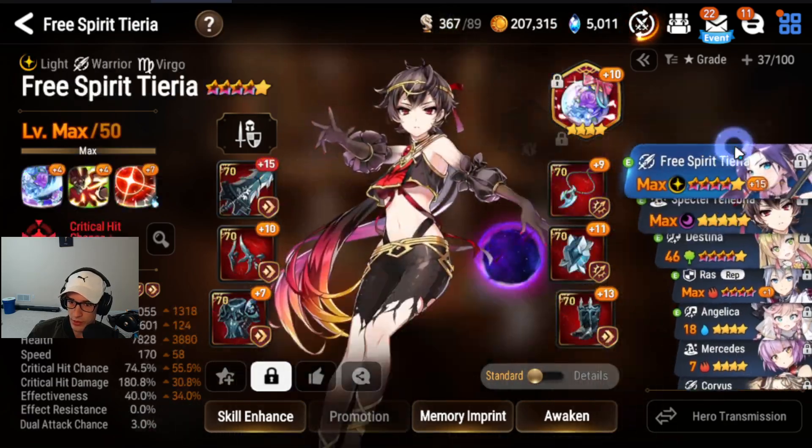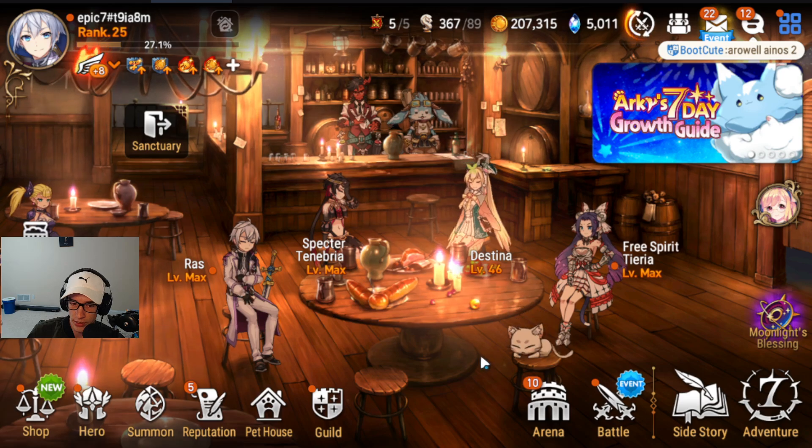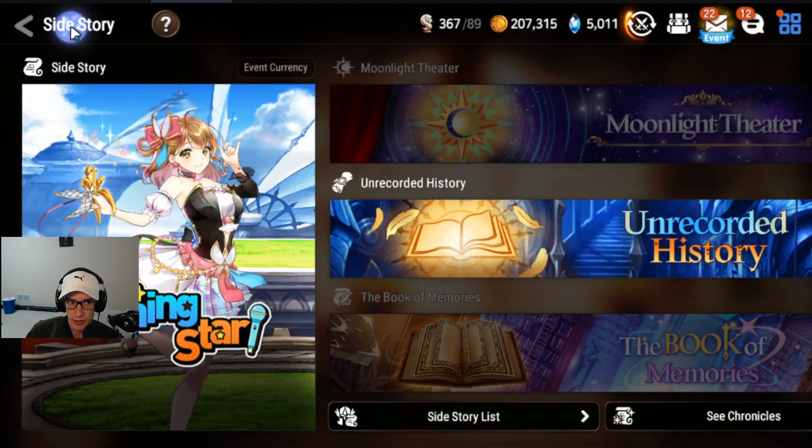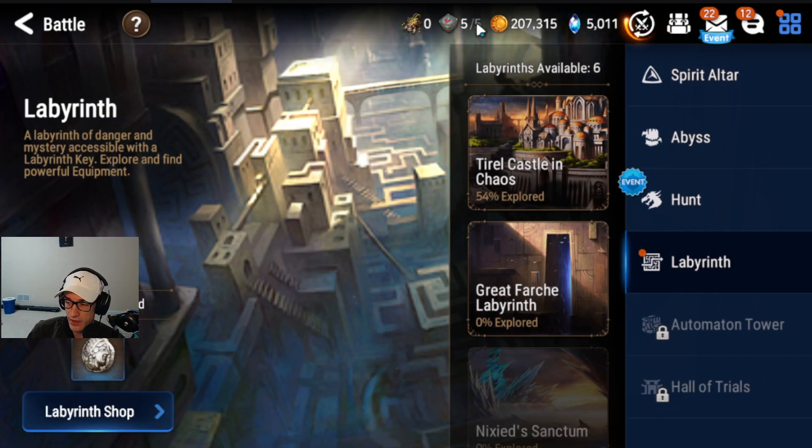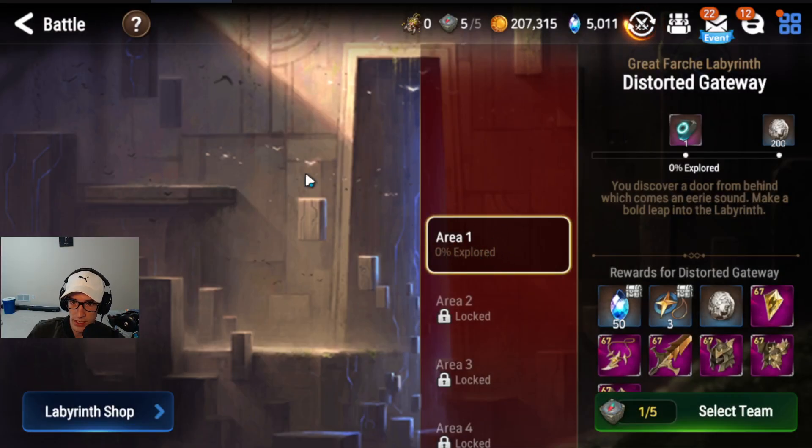Next few things you need to do before we get into day three of the guide tomorrow. First, make sure to get as far as you can in story. Second, make sure you're at four out of five on your Labyrinth — you should have already cleared everything and spend one token on area one, trying to fully clear it if you can. I will be making a lab guide tomorrow because by the end of the day you'll have more character options and you'll be able to burn resources more efficiently with a higher morale team. I'm going to link a website in tomorrow's video — you put in any character you have built and it will give you the best camping combination to get the most morale out of your team.